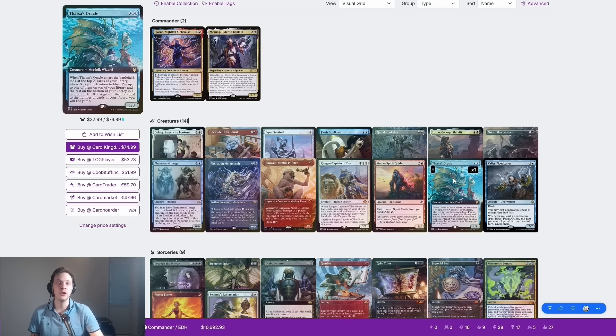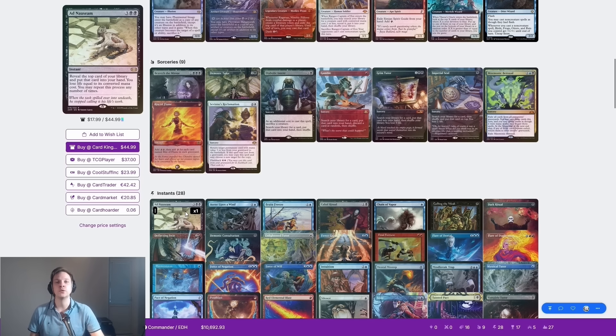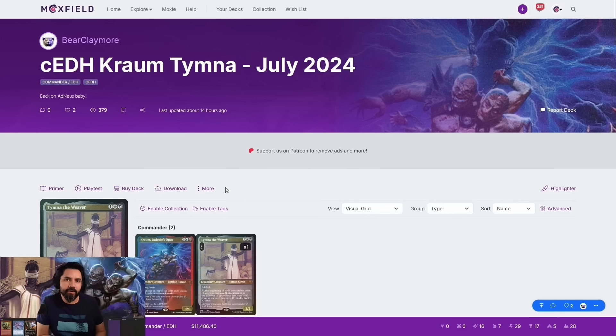From there you can draw your entire decklist and win with something like Thassa's Oracle. Sometimes you can even play Hullbreaker Horror, but that's a little bit tricky if you also want to play Aetherflux Reservoir. But other than that, it's kind of similar to a Timnachrom build, but it opens up a little bit more combos. The good old blue farm — Timnachrom.